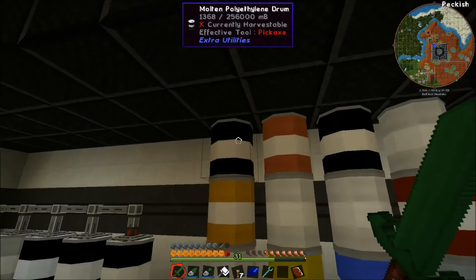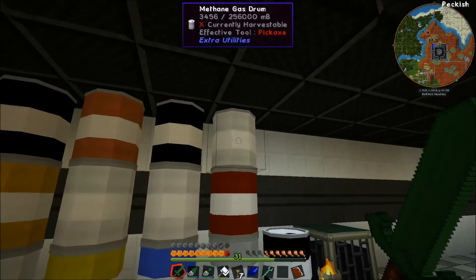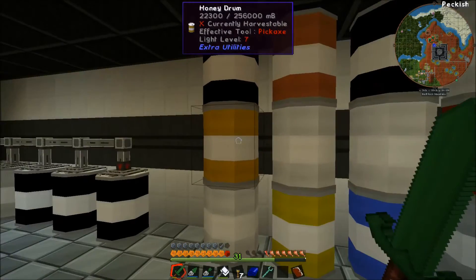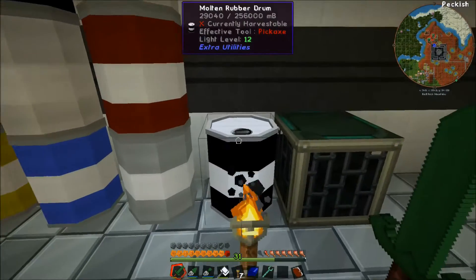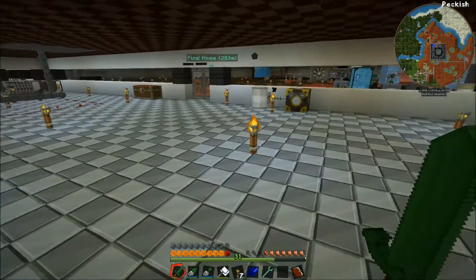We have a lot of drums over here: molten polyethylene, lava, air, methane, molten redstone, etching acid, hydrogen gas, honey, oxygen gas, sulfuric naphtha, distilled water, mercury, molten rubber, and some oil.